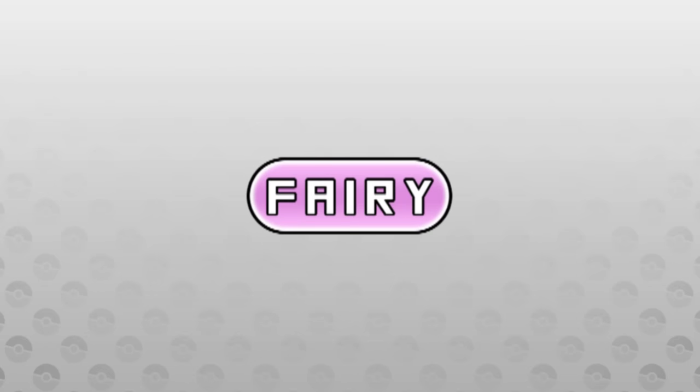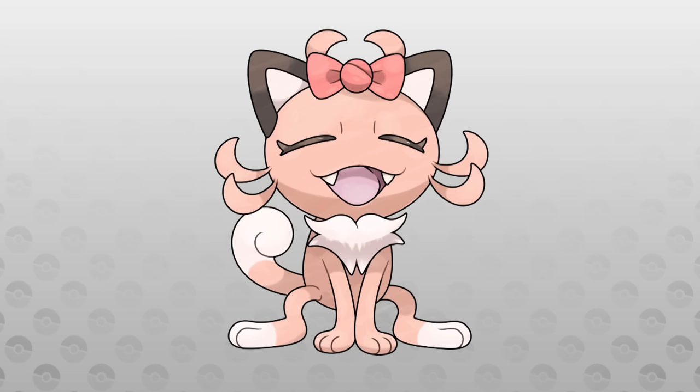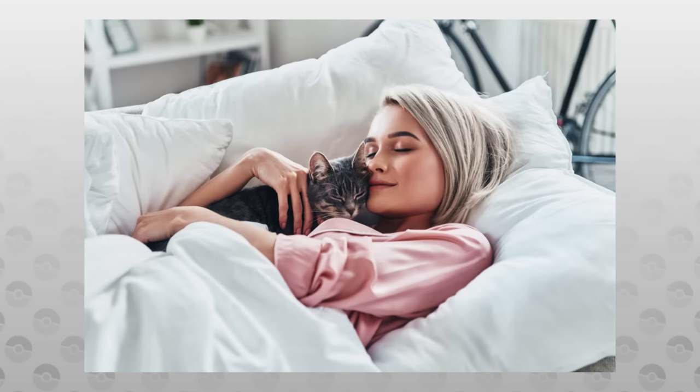A Fairy-type Meowth has been featured a lot in the Fakemon community, so I had to pick what I thought was best, and this one has to be my favorite. Meet Wescoan Meowth — a more domesticated version of Meowth. Because of all the love it has been shown over the generations in Wesco, it has adapted its behavior to match and is known to show a gentle love for those who care for them.